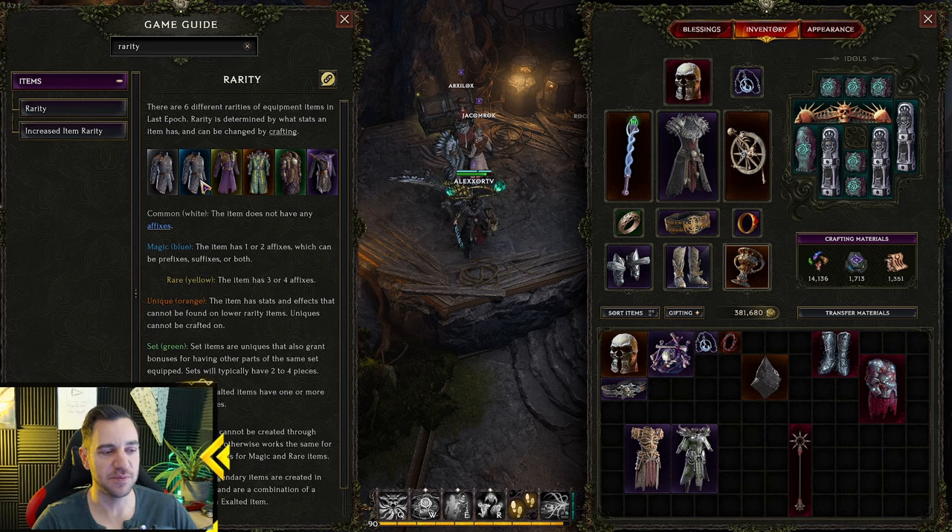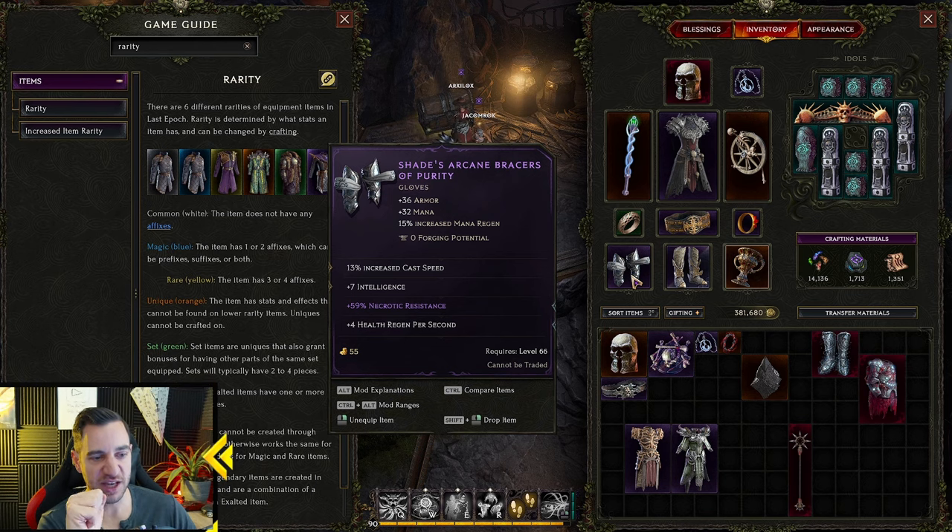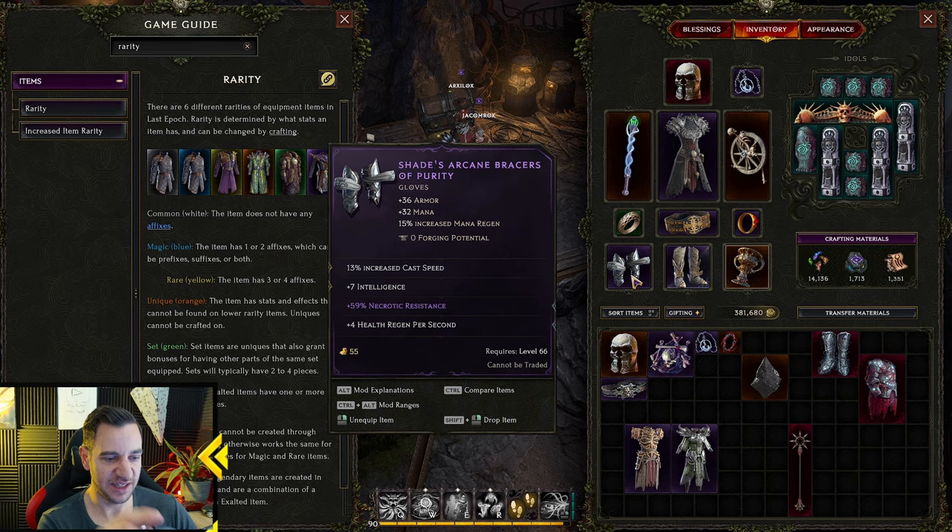Then you have the magic ones — these are blue and have one to two affixes. For example, increased cast speed would be magic, or increased cast speed plus intelligence — still magic, still blue. The next is rare, which is yellow. Rare items have three to four affixes. Rare ones really carry you through the mid-game in Last Epoch.